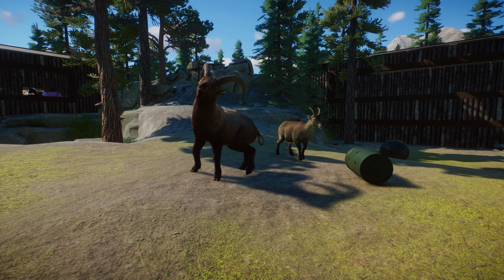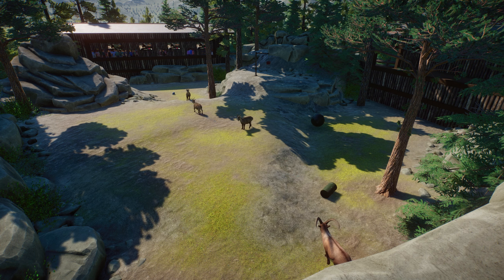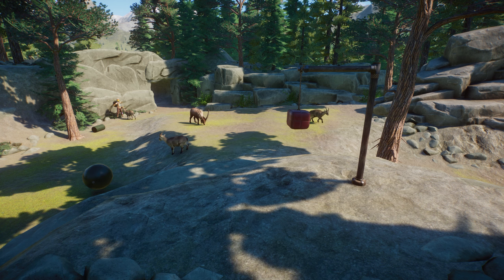Hello everybody and welcome back to the channel. Today we are going to build an awesome ibex habitat. We do a lot of natural rocks, a lot of natural trees, and it looks really great in our northern trail area of the Tacoma Zoo. We're going to jump into the time-lapse portion of the video and you can see the speed build of how I did everything.